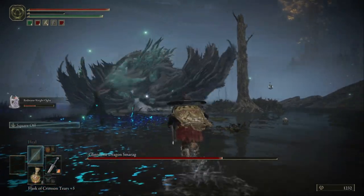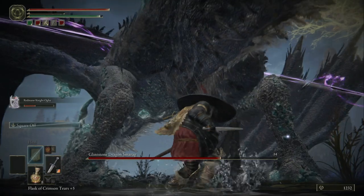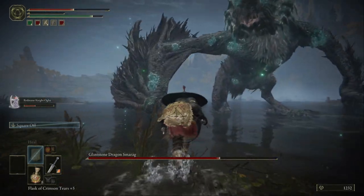You just need to get close to him and stab him on his legs — his chicken legs. And beware of his spiky tail.